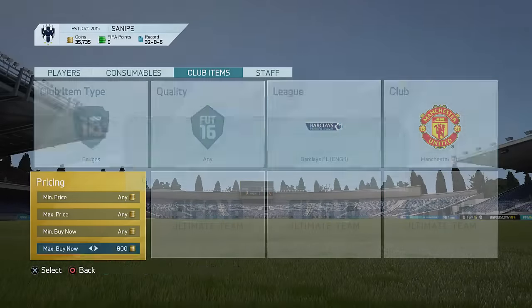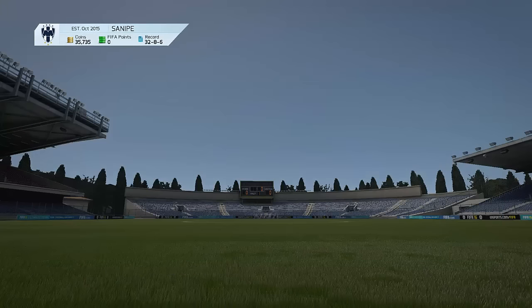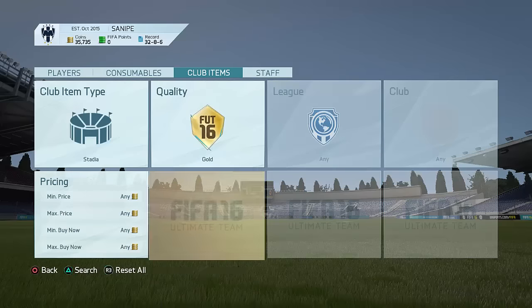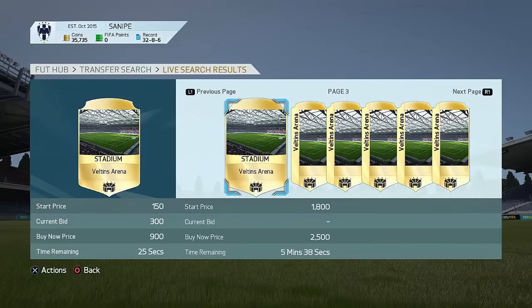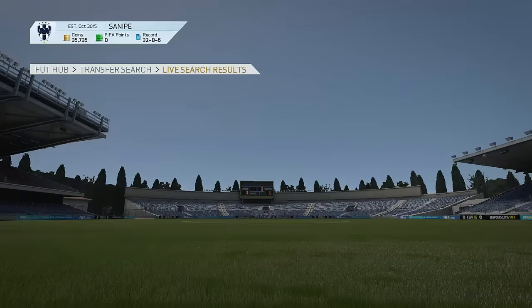Go to the most popular clubs and keep on searching. The Manchester United badge is going for like 1000 coins plus, but they probably won't pop up as often as Chelsea ones. Kits as well, as usual, work really well. Go to kits that are pretty popular, maybe a bit rare — try a few silver kits and see if you can get a buy now. Stadiums also work like a charm. Go to this price range, go to the 59-minute filter, and you're going to find so many buy nows for like 200-400 coins on stadiums that normally go for 800-1000 coins.